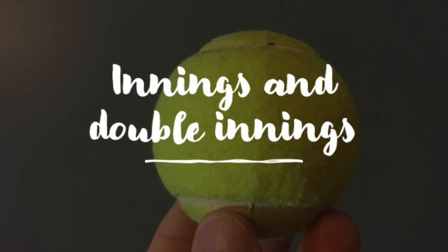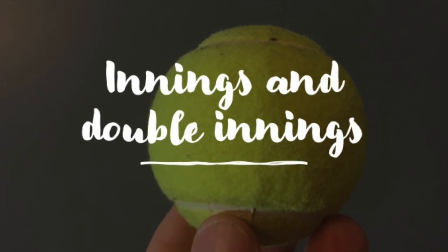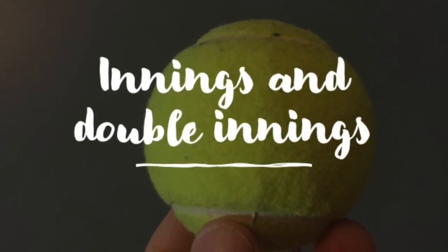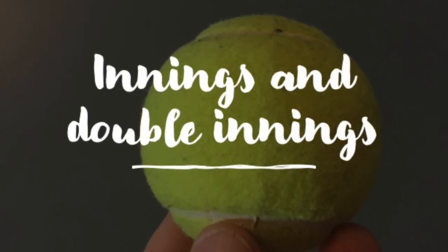Three outs and you switch sides. If the innings seem to be passing too quickly, you can always call for double innings. But any imaginary stranded runners do not get to stay on base when you begin the second set of three outs — unless, of course, you change the rules.